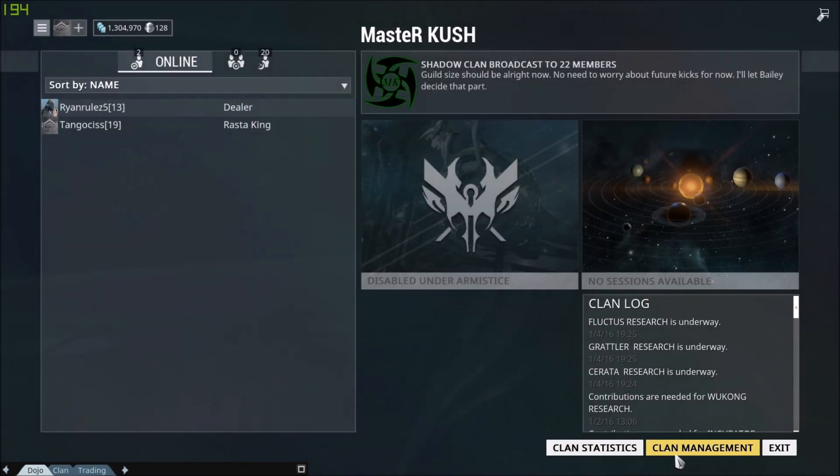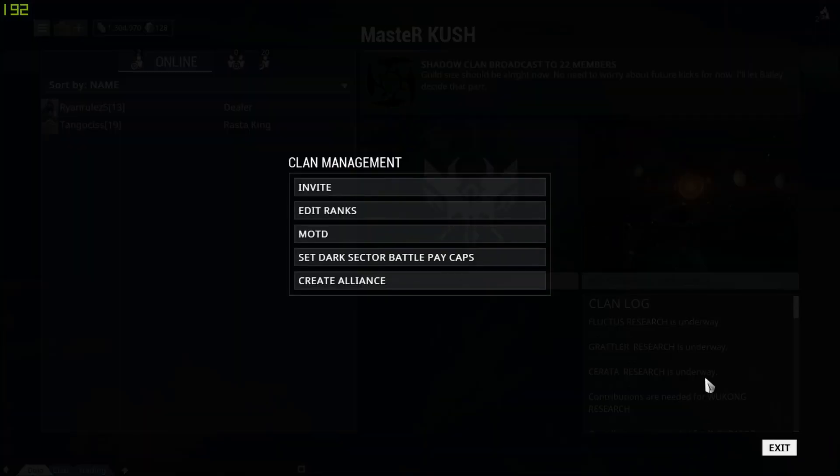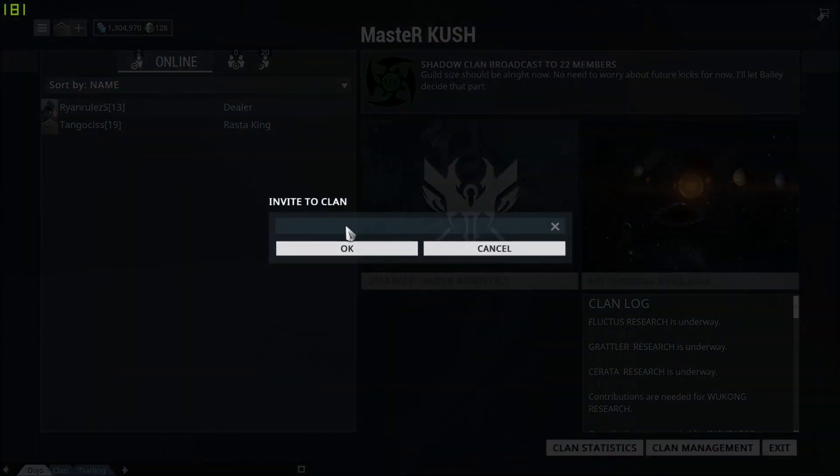If you actually want to invite someone, there are two ways of doing so. You can go here to Clan Management, hit Invite, which will allow you to invite people into the clan. So if you know your friend's name, you could just type it in, hit OK, and an invite will be sent to them.